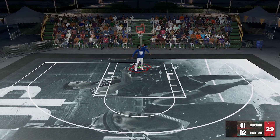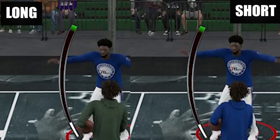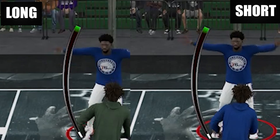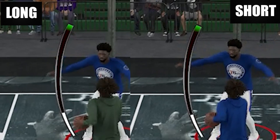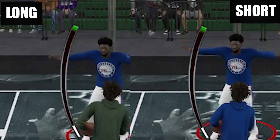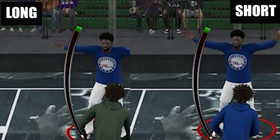Now for the next one — what about dunks? First, I tried to look at the green window difference, and in here you can see that if we compare minimum and maximum Wingspan, it's really hard to see any difference. We are talking about minimum and maximum here, so if Wingspan can really change the green window size physically, then it should be at least noticeable.